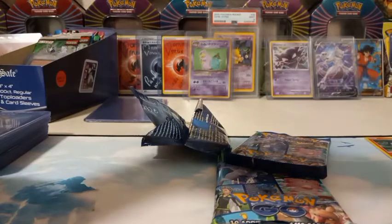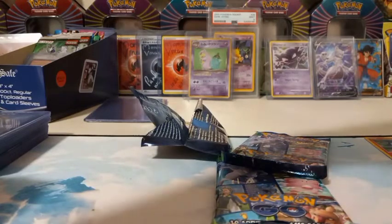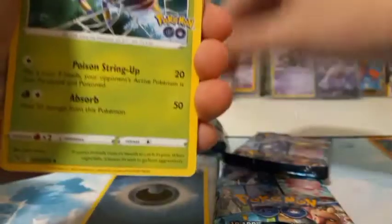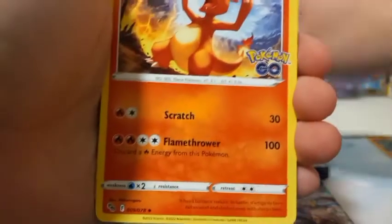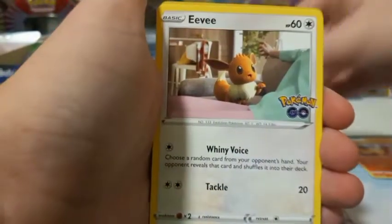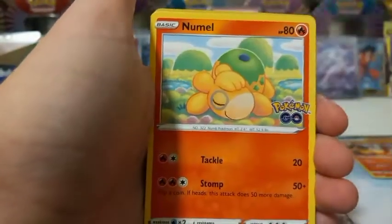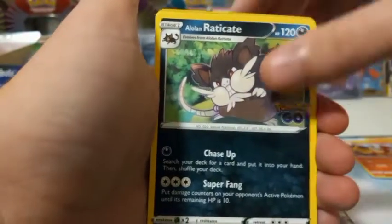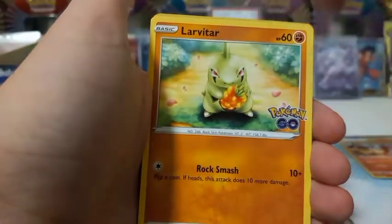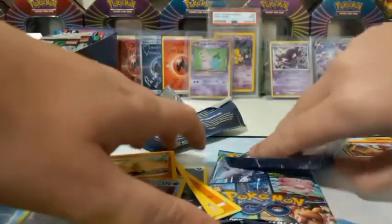One, two, three, four. We got darkness energy, we got that Charmeleon — I'm gonna put that by the side — Politoad, Eevee, normal, Raichu, a new Lombre, Ivysaur, and a Blastoise. Next pack.